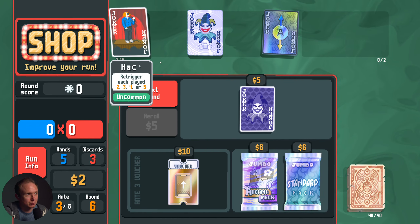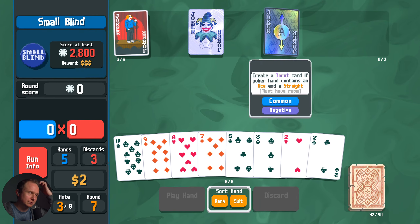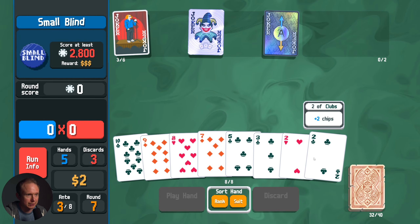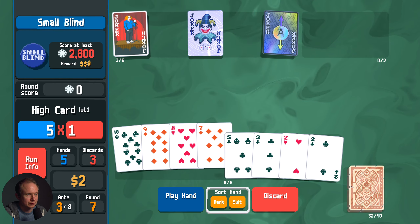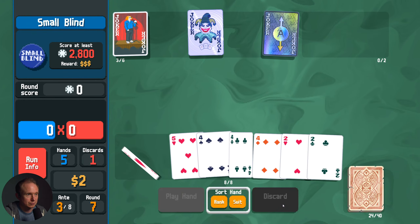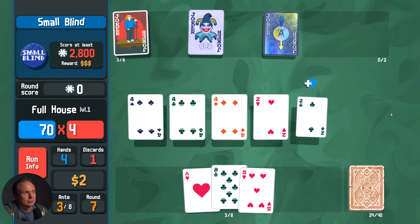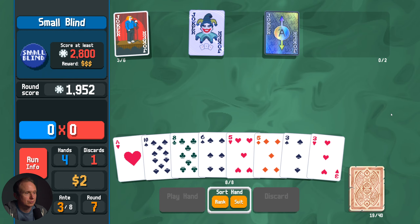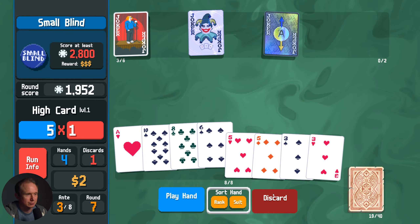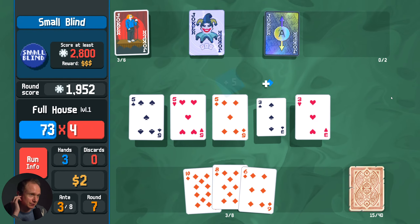It did not help us out with this next round, which will probably ruin our whole day. So three of a kind is essential — every hand we play needs to be three of a kind. How many fives do we have left in the deck? We have one five left, one three left. Fishing for those doesn't feel great. But we got it. I love that. That's going to be really helpful.